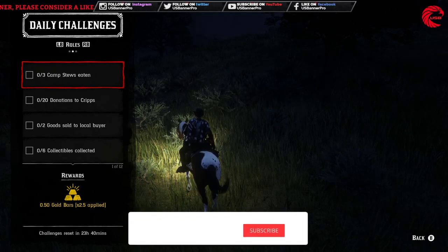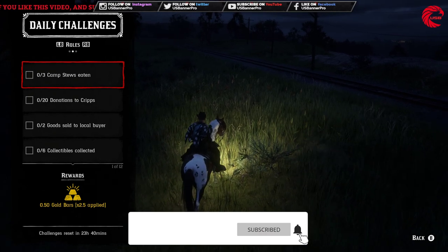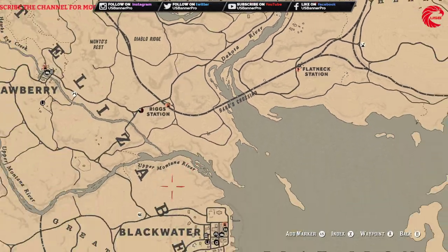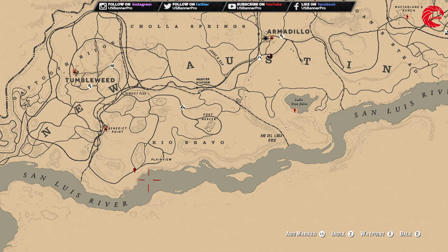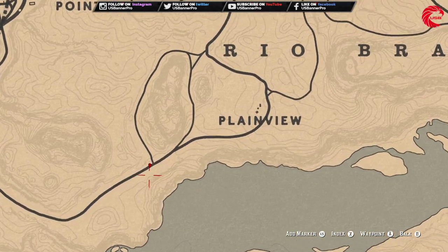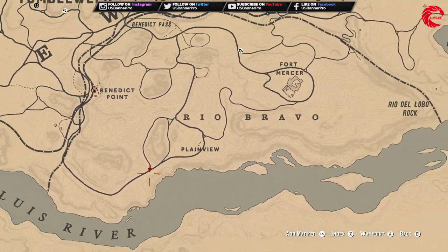Before we talk about the role challenges for today, let me show you where Madam Nazar is. Today she is in the west — you can see she is beside Fort Marcher. I've already marked that with a red pin. You can go over there and meet with Madam Nazar if you want.